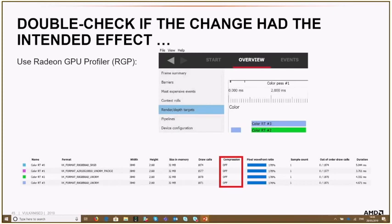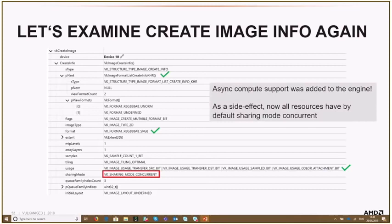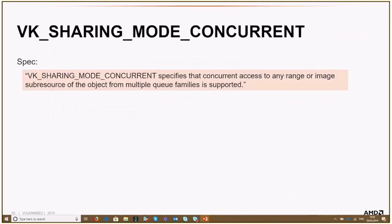So let's go back and check what was wrong. Format is fine. Usage flags also fine. But the sharing mode changed from exclusive to concurrent. Why did it suddenly change? During the weeks when the developers added async compute support, as a side effect, all resources now defaulted to concurrent sharing mode. And sharing mode concurrent actually disables DCC.